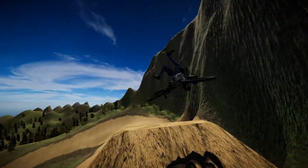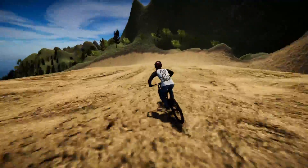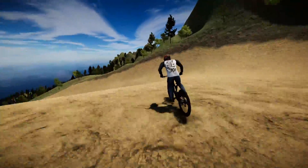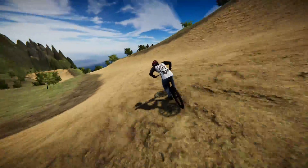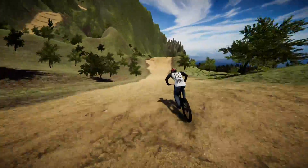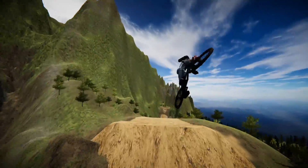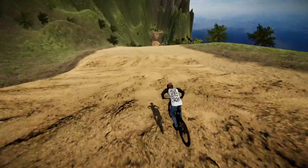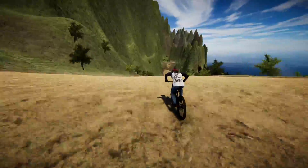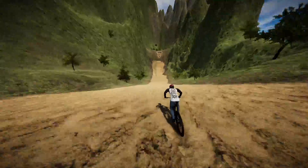Go the Extra Mile is quite difficult and was actually the last achievement I got. You have to do every single bonus world: the construction site in the highlands, the mega ramp in the forest, the skate park in the canyons, the moon in the peaks, and the kids room inside the volcano. The kids room is probably the most difficult one.